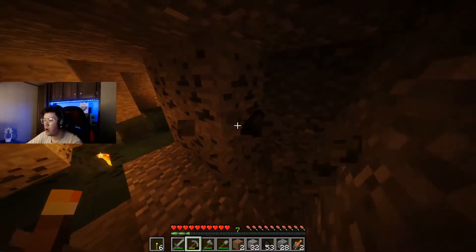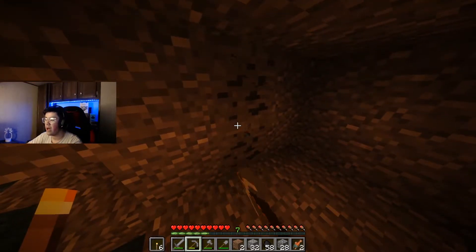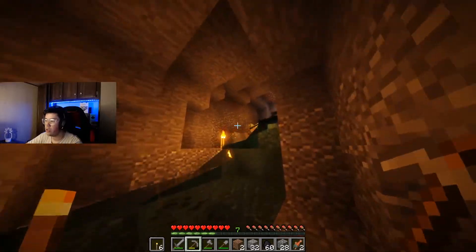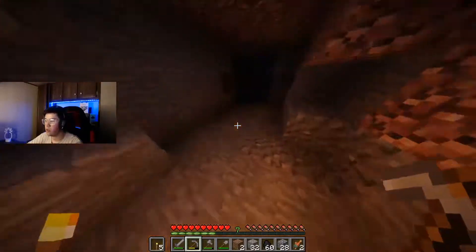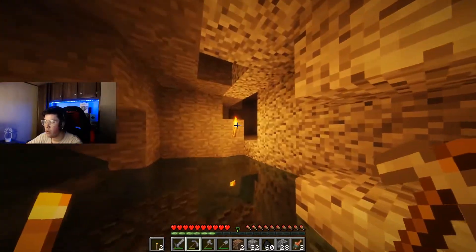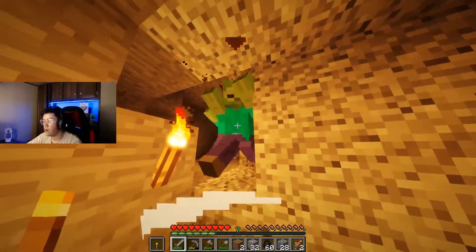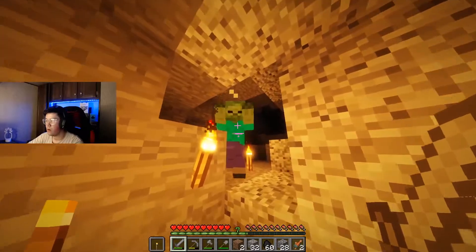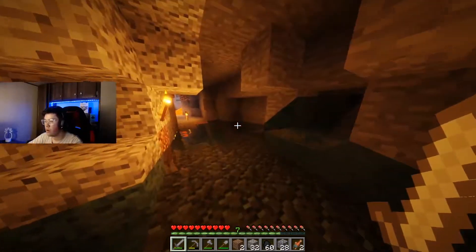How did we get 50 coal already? That's crazy. We got 32 iron — we're going to walk out of this ravine with full iron armor easy and some added bonuses. Let me just see what's going on over here. There's water. I hear a zombie — okay, there's a couple of zombies actually. That's as far as we can go right there.